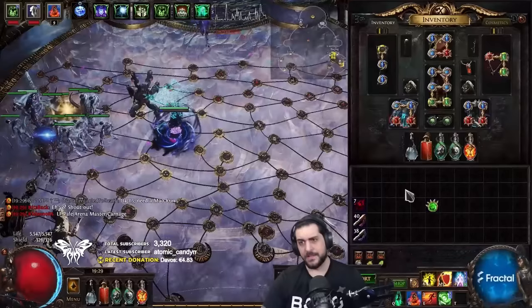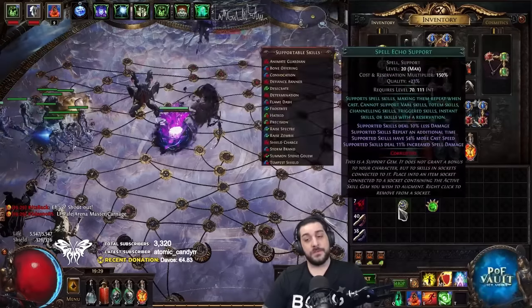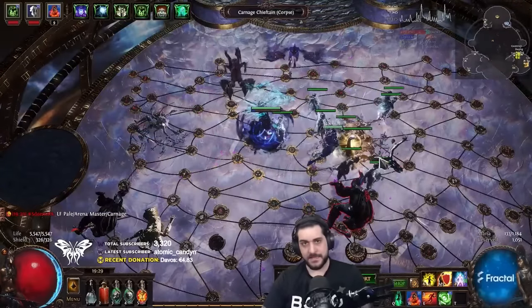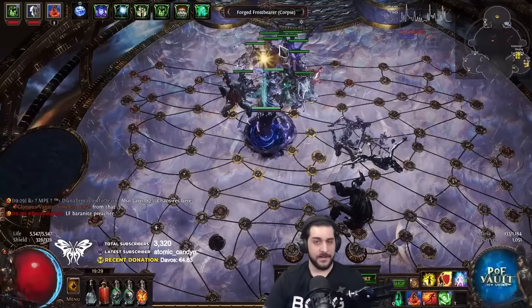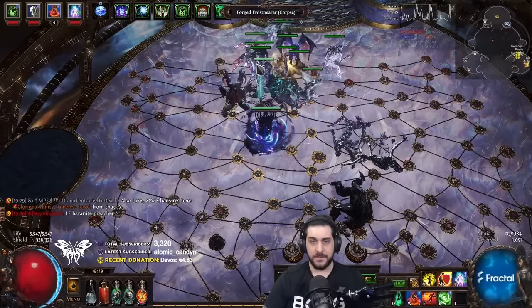Another quick thing to think about is that when you do resummon, remove Spell Echo, because that will echo the resummoning of your specters as well. So now we're going to summon them by putting up a corpse like this, and let's see if I can find Forged Frostbearers for this specific build. I saw one right there, and then I click once on my Summon Specter — I saw another one.